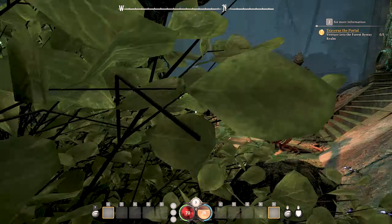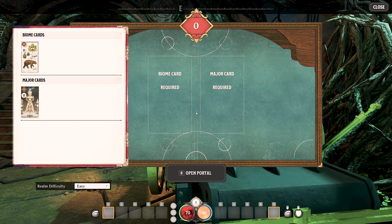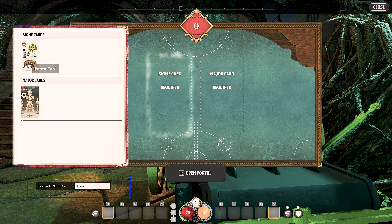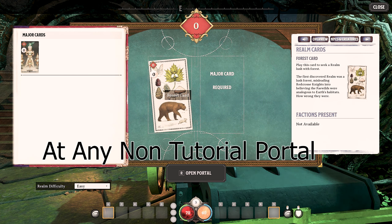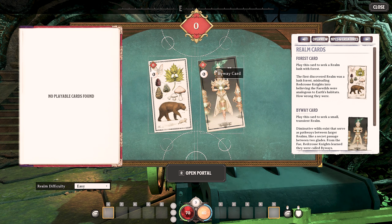Heading over to this mechanical little contraption — this thing controls the portals. It's like a computer interface where we input our cards. We can change the realm difficulty, and we can also change whether it's a public realm or private realm. You can set it to public if you want to invite your mates at any point, and same with private — you can set it to private and your mates can't get back in. We'll come to the multiplayer aspect a bit later.